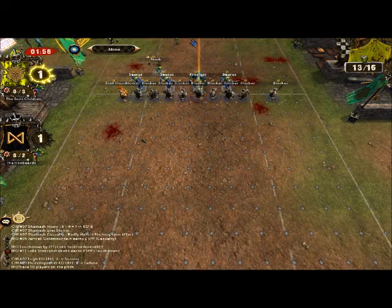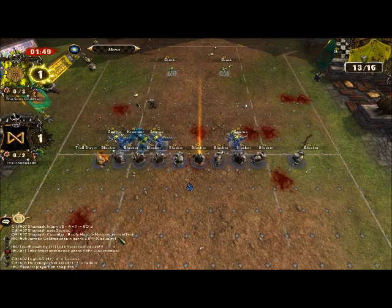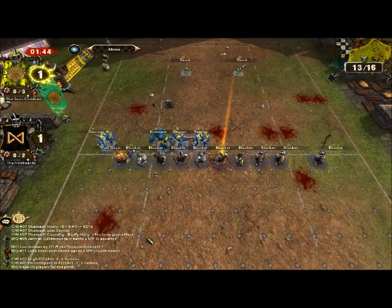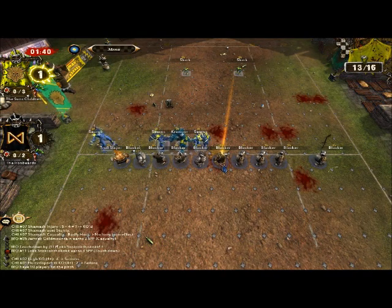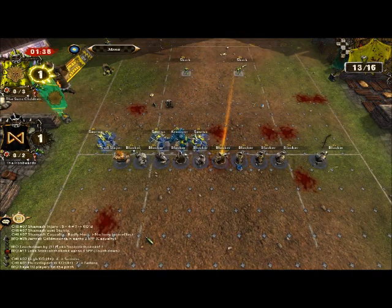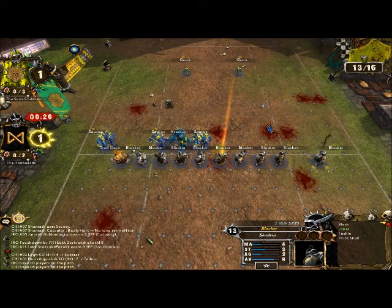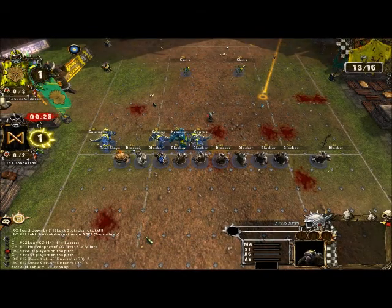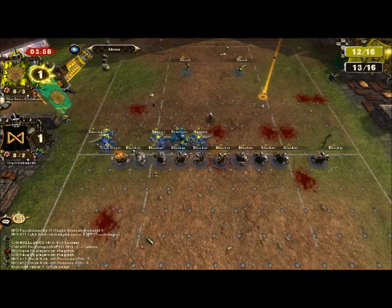Absolutely no subtlety at all — I line my guys up and bash them as hard as I can into his guys. And again he's going for the wedge push — this is where he puts all his players on one side, gets as many advantageous blocks as he can, basically nullifies my numbers advantage. Because there's four guys here who aren't adding anything to the fight; they're going to have to at least move or blitz before they can do anything. Meanwhile he's got all his strength pushed through this one side — knocks all my guys down and the Skinks can run through with impunity. Or at least that's the plan.